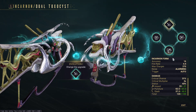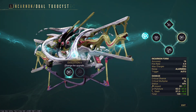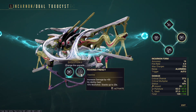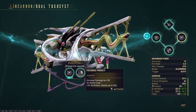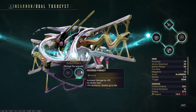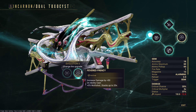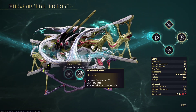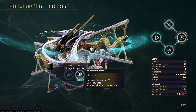Evolution 1 you can't pick - it just enables the Incarnon mode. For Evolution 2, the choices are Carnage Rain and Fevered Frenzy. Fevered Frenzy is increased damage by plus 50, you get that on ability cast, and it has a second conditional on ability cast: plus 5% multi-shot stacking up to 20x, so basically another bullet once it stacks up.